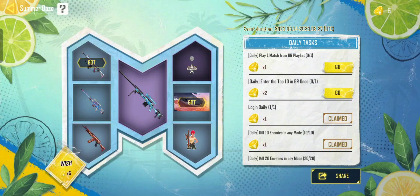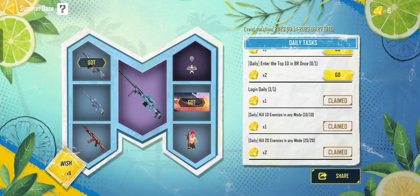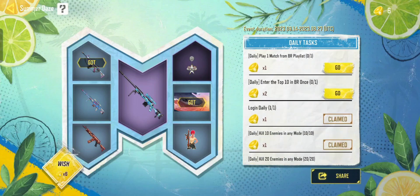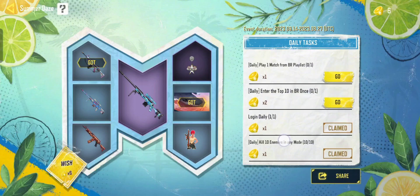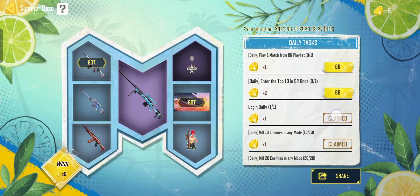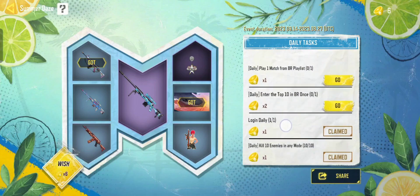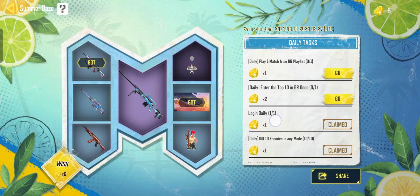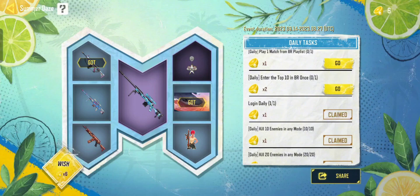As you can see, you can get random rewards ranging from rare to epic by completing daily tasks. For example: play one match from the BR playlist, or login daily. As you can see, I already claimed the login daily reward. After that, you get lime tokens — I got six lime tokens.